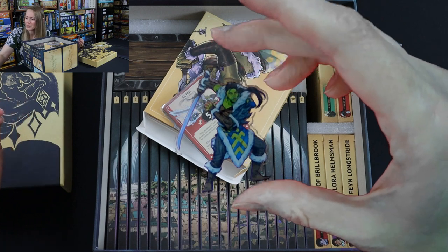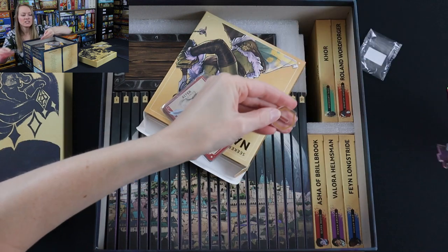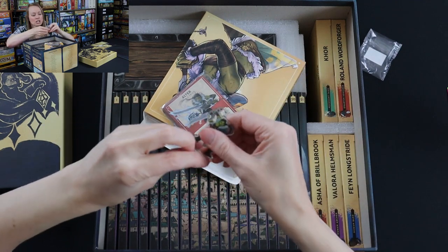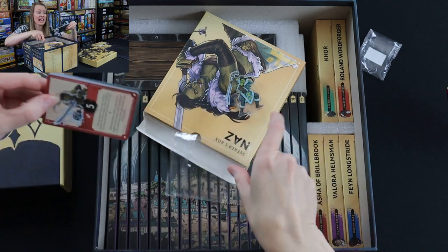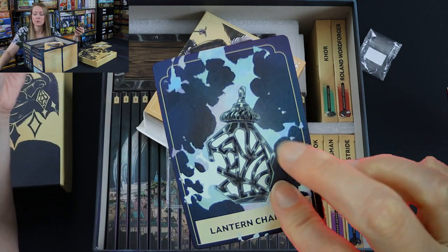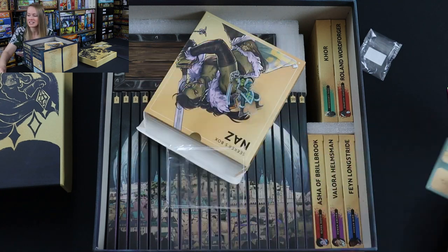You've got these — not plastic minis or gray blobs that you have to paint. Look at that: there's the backside. It's different artwork on either side. Then you've got the stand she goes in, and her color is essentially that orange color. There she is in her stand. It's just stunning and looks so, so good. Each character is going to have their own deck. These cards feel so, so good. There's that lantern I told you about — everybody gets that specialty lantern that makes their character interesting and unique.